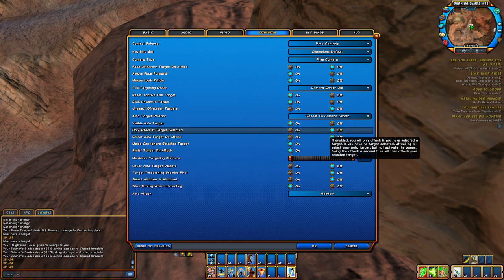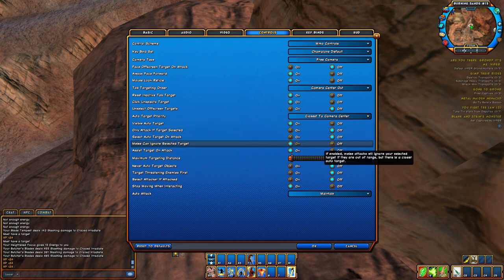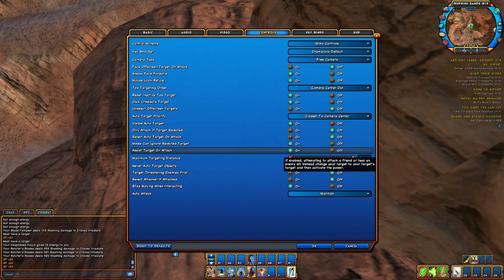Only Attack if Target is Selected — you want that off, definitely off. That's what allows you to attack without targeting so you can just run around and hit whoever's near you, or if you're ranged, shoot whatever you're pointing at. Select Auto Target on Attack — off, so you don't lock onto targets and can keep moving through them. Melee Can Ignore Select Targets — turn that on, it helps hit people when you're close.